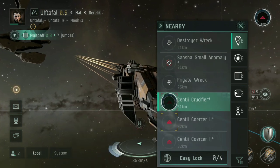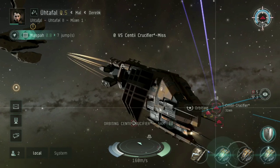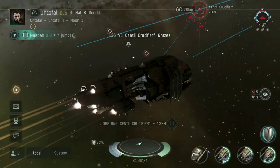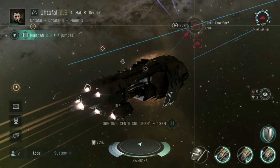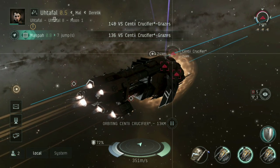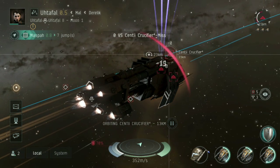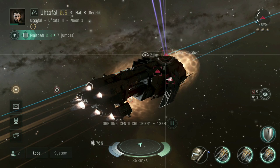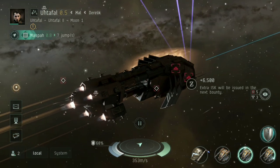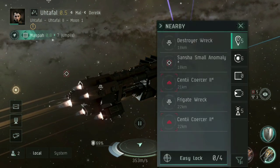I'm going to orbit and use standard orbit to move as close as I can into this group of enemies. Opening fire on that Crucifier — my shots at the moment aren't doing much damage simply because of distance and being beyond optimal range. But now that I'm getting close, down to 13 kilometers, I'm dealing much more damage and that Crucifier is out of the sky.